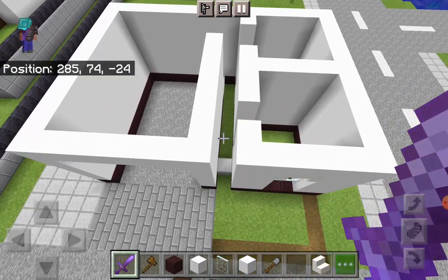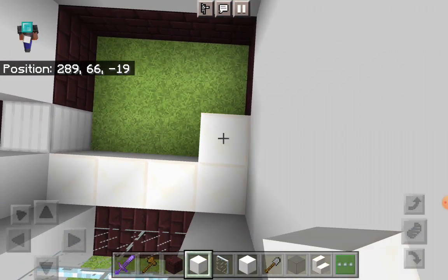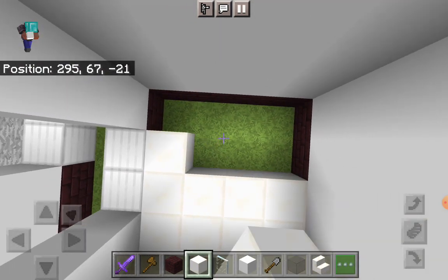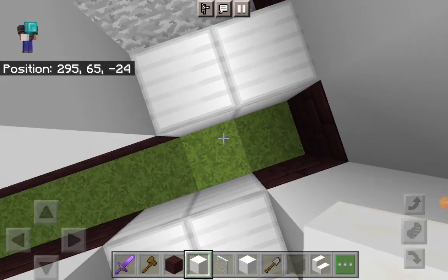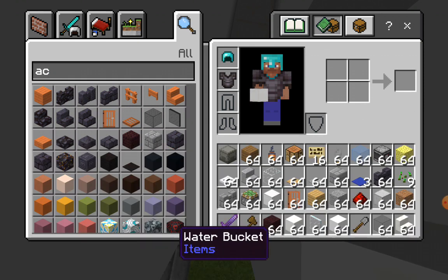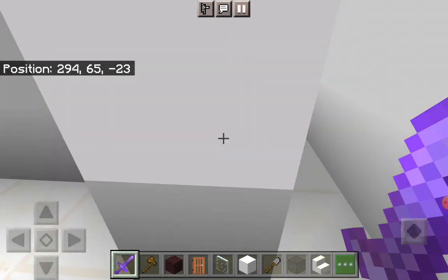What you want to do next is take out some block of quartz and fill in every single area — all the floors in. It's going to be everywhere apart from the garage. Once you've done that, take out an acacia door — it's going to match the theme of this build. Place one here and one over here. We're not placing any over here — this will be a kitchen. Count one, two, and on the third block place an upside down quartz stair.